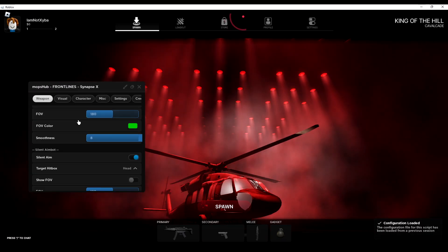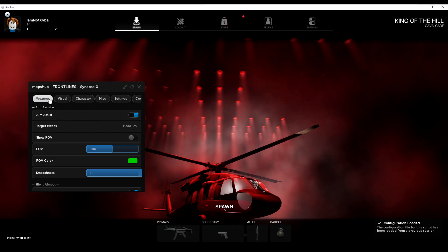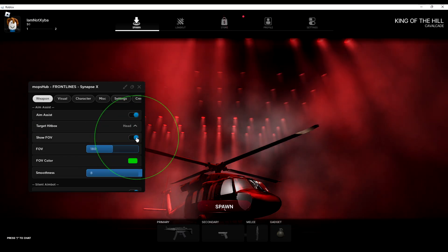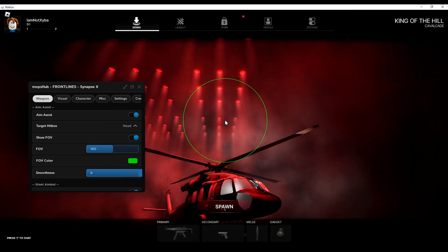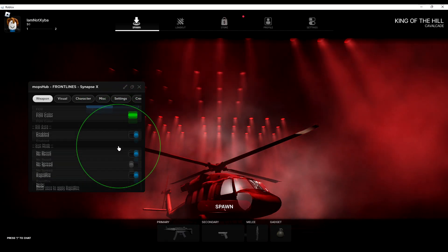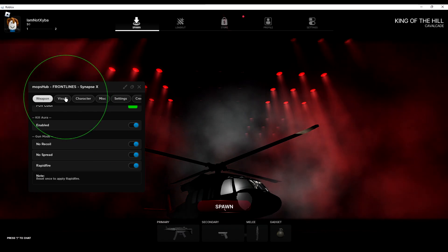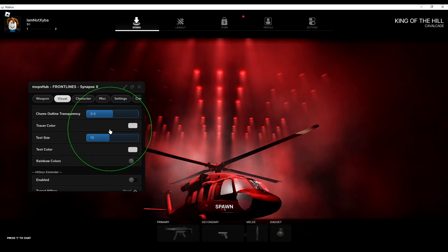As you can see, we get a loading message and then we have a whole bunch of options and sections to choose from. In the weapon section we can enable aim assist. We have 'Show FOV' which gives us a circle showing the range in which it will automatically start to aim at people. We have silent aim, it also saves your config. I'll enable no recoil because it's pretty overpowered.